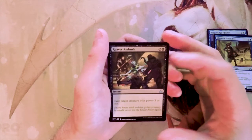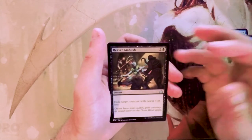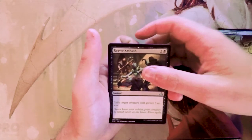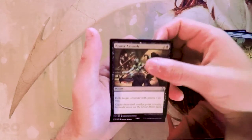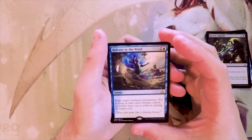Reaver Ambush is an instant for two and a black: exile target creature with power three or less. This card is fantastic removal. It leaves you open to a lot of different decks — you could go into pirates or vampires. I might like this card a little bit more than both of the others, since they leave you a bit less open. We'll see what our rare is.